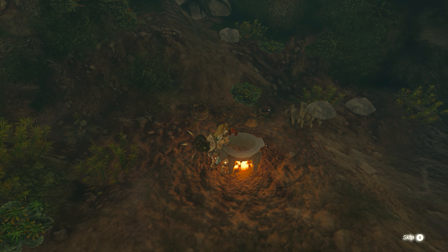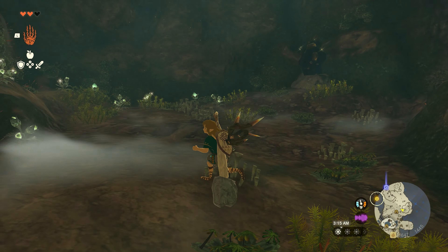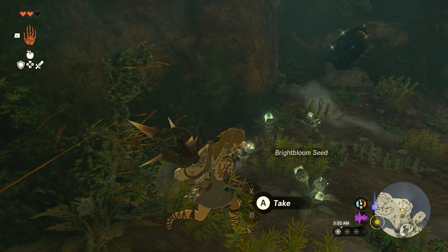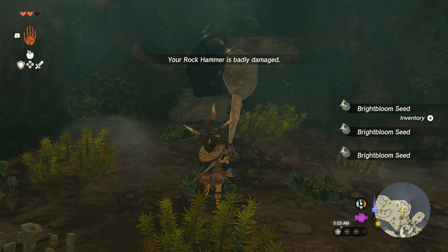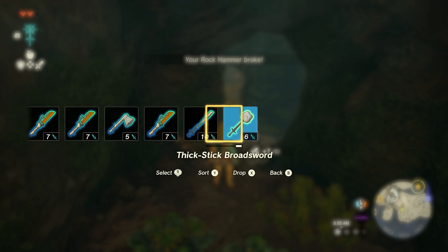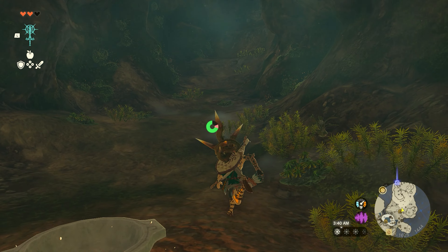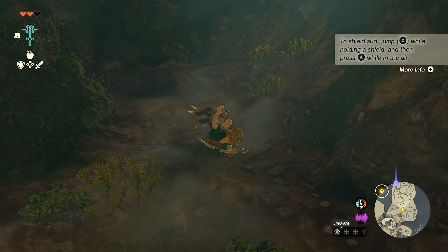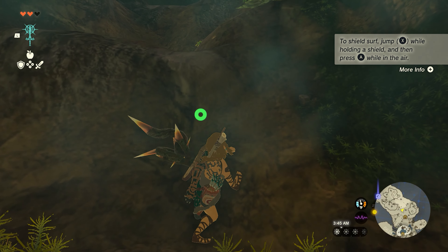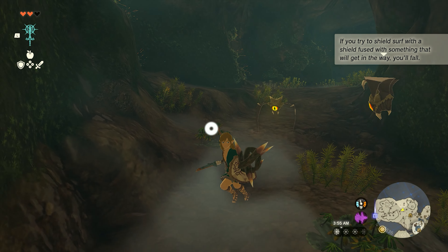Badly damaged. Whoa, that's a lot of seeds. Throw material — I know what to do, buddy. We have been doing it. All right. Rocks are back on the menu. You can't shield surf when you've got stuff attached to it. But if the shield fuses with something that gets in that way, you will fall.